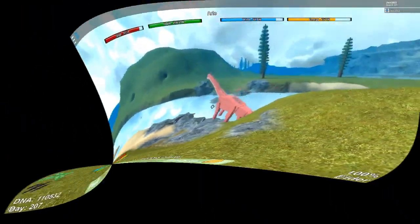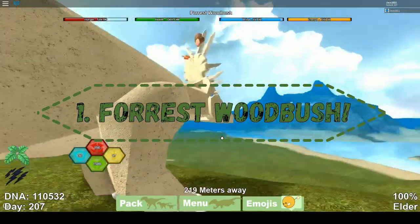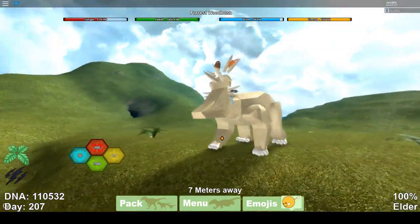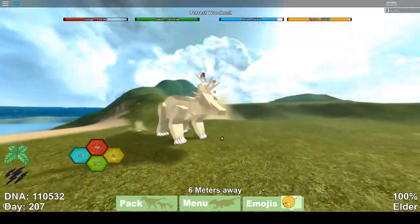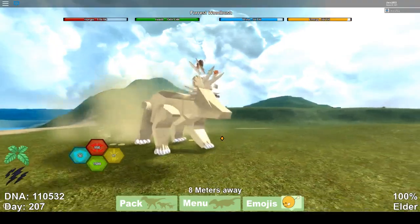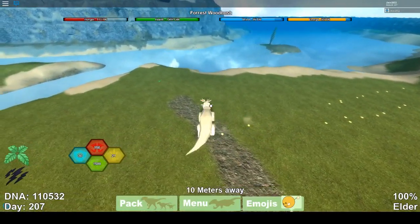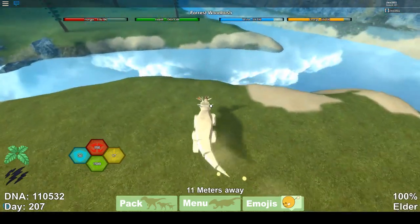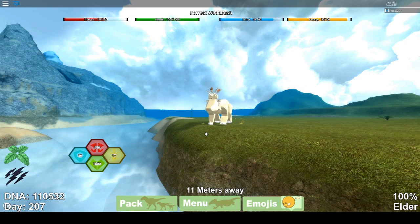Then we have the Forest Wood Bush — it's debatable whether Arlo or Forest Bush is the most rare, but I think Forest Bush is the rarest. It was also from the Good Dinosaur event and uses a speed glitch, though that has been patched now. It's a very rare model overall.